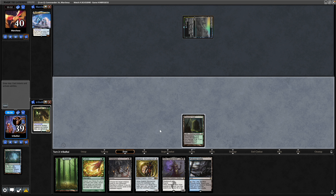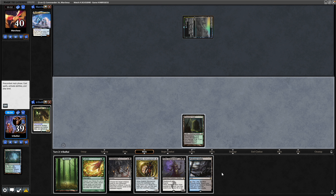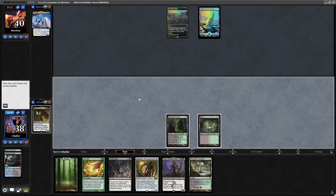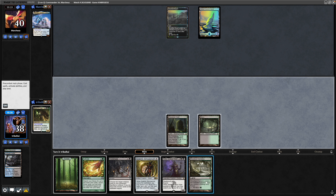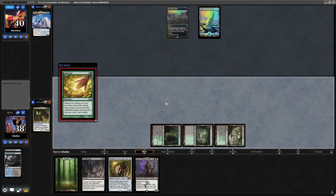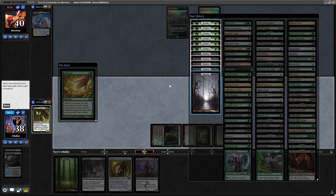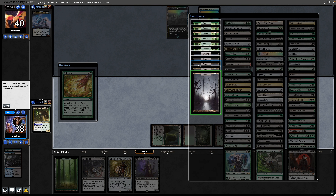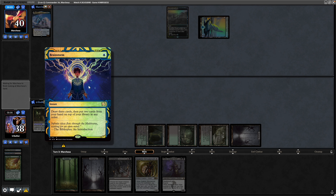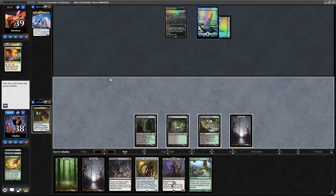We get into the third source of mana and want to be able to cast Cultivate, so let's grab a Bayou. Holding up double blue, I'm not sure they'll want to counter a Cultivate, but we'll test them. They are holding up priority. We've got a Forest in hand, so let's go for a couple of Swamps just in case we get into Cabal Coffers later. During the main phase we see a Brainstorm from our opponent, again holding up double blue.